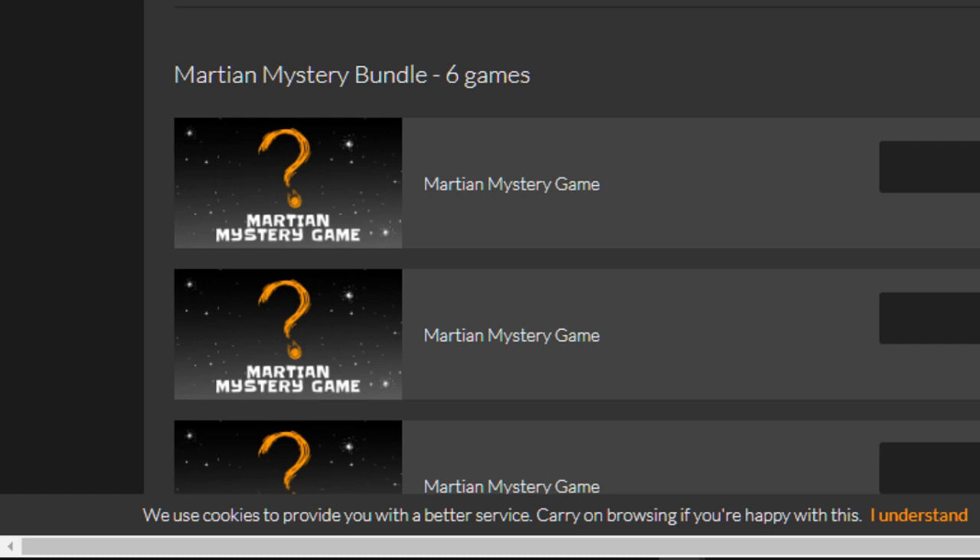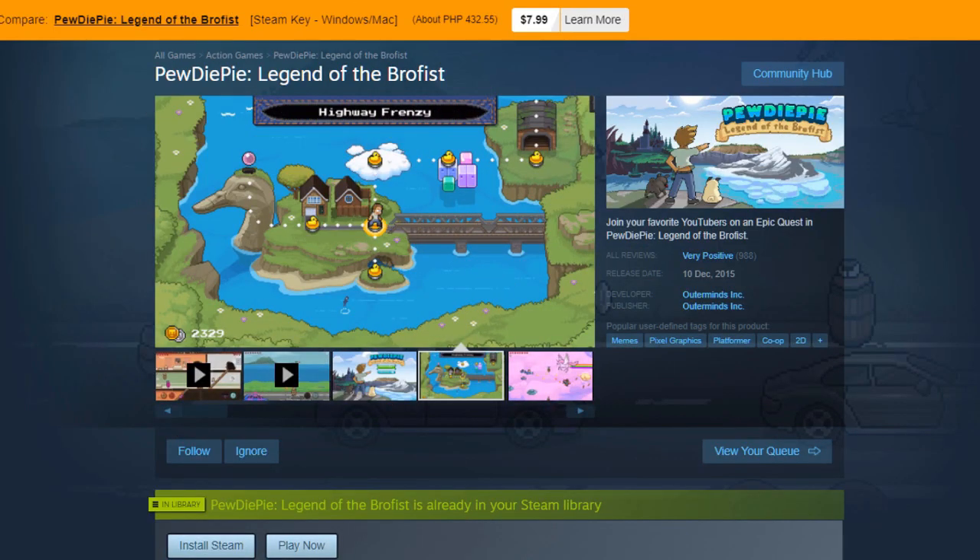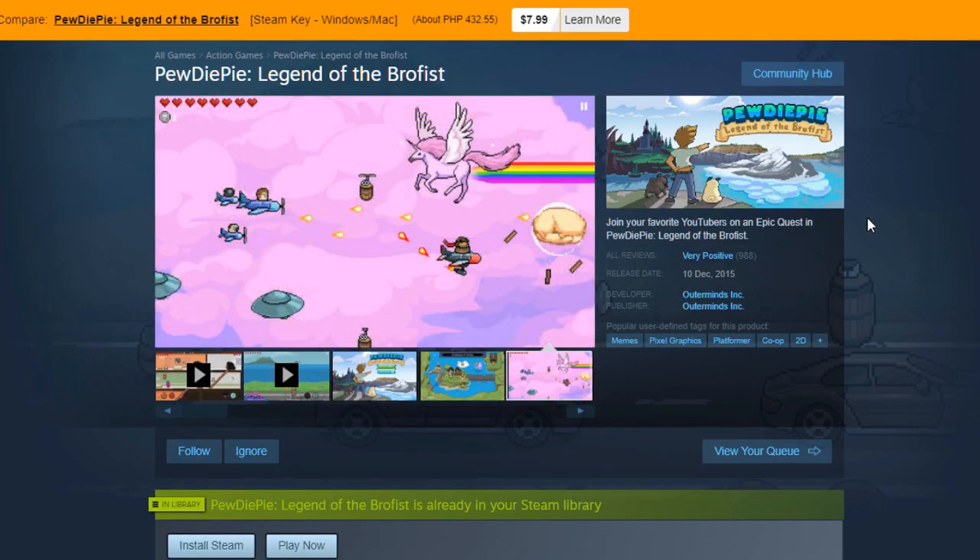Let's reveal the first game — drumrolls please. It's Legend of the Brofist! I already have that game, so I'm going to give it to you. Just a quick look: it has very positive reviews with 89% on Steam, and it's priced at $7.99 US dollars on Fanatical. Looks like a cool game and it can be played in co-op.